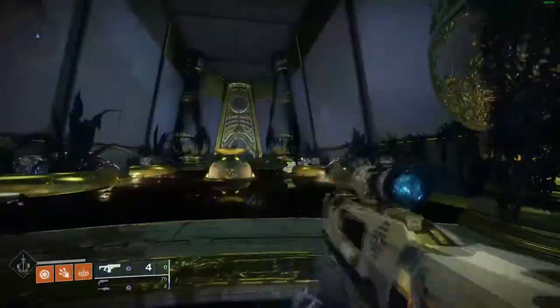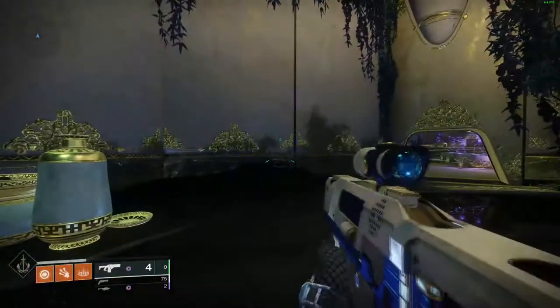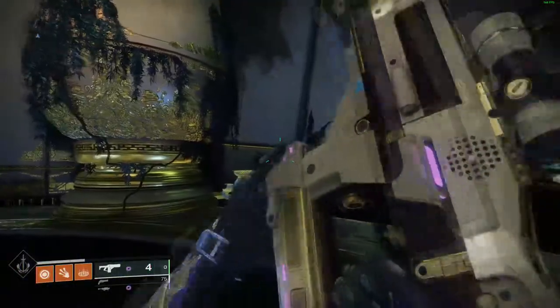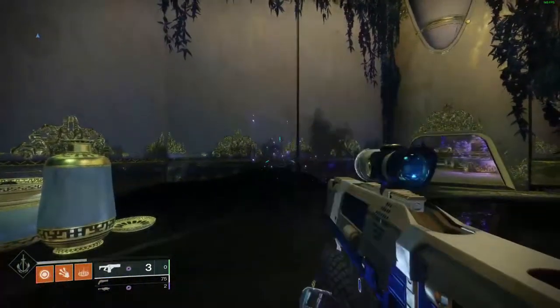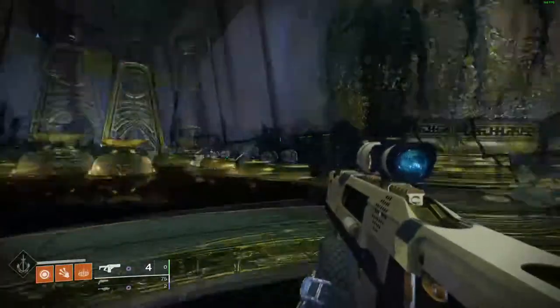However, as you can see with four shots loaded, Under Pressure activated when there were three shots remaining. This means that Under Pressure will activate by default at half of whatever the maximum capacity of the magazine is.